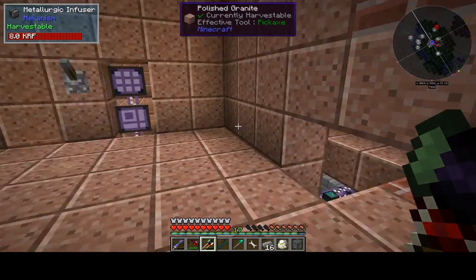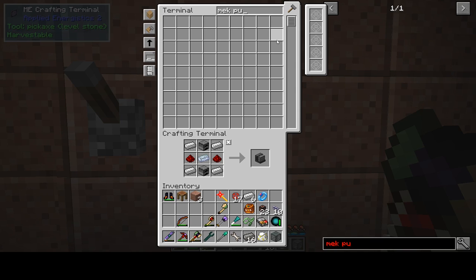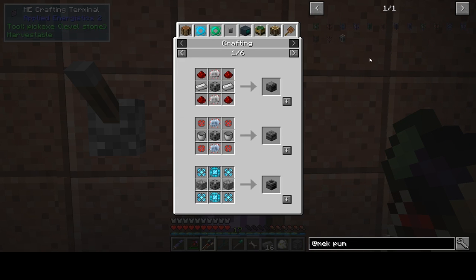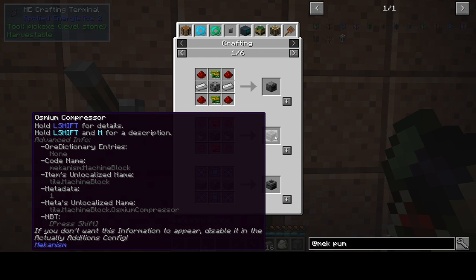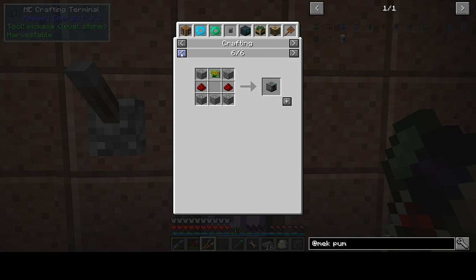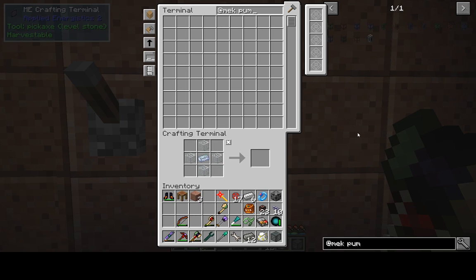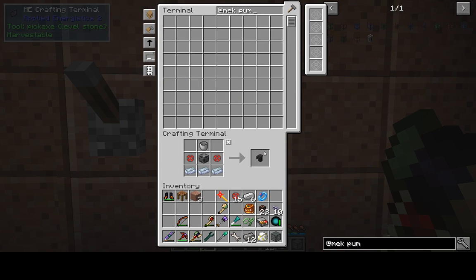Alright guys I think we've got enough material to get this done - we need to make the pump. The curious thing about Mekanism machines is that it - I think it might be something to do with the NBT data - it shows you all the recipes for a different type of machine set, which is a bit weird. But anyway, our electric pump needs a steel casing, which is the steel ingots that we made, plus some osmium and glass. And there we've got our pump.